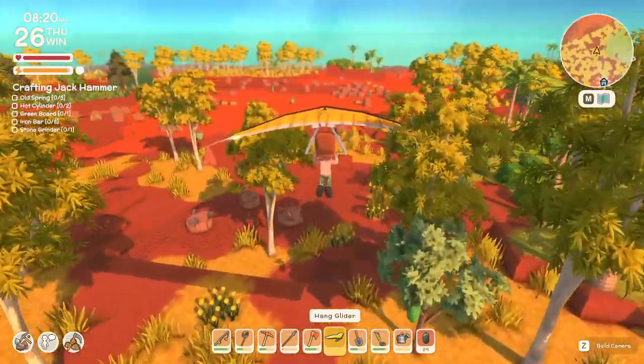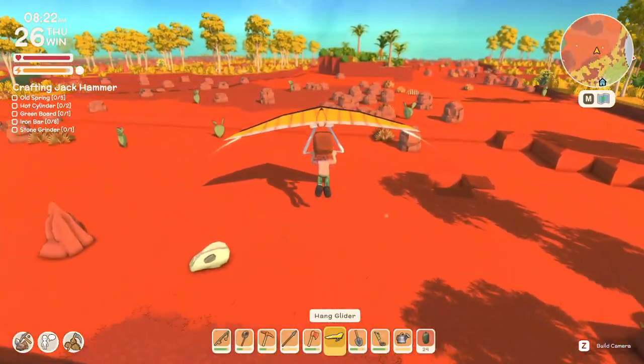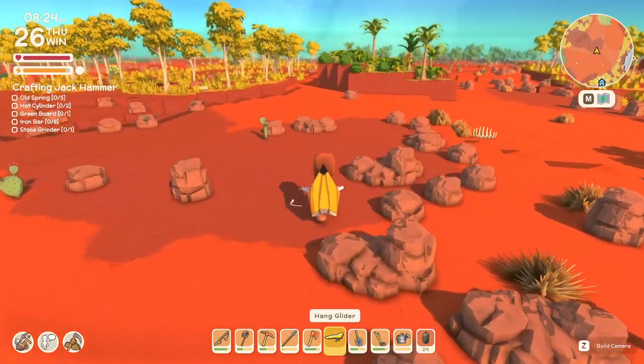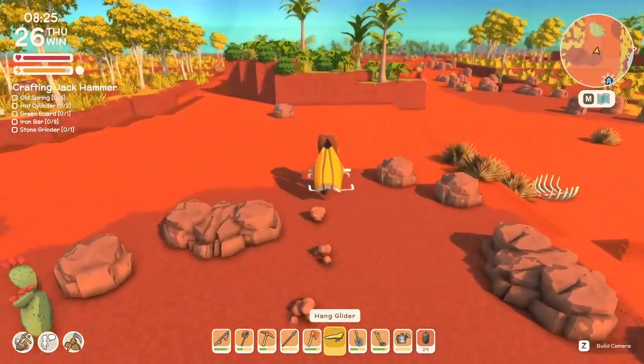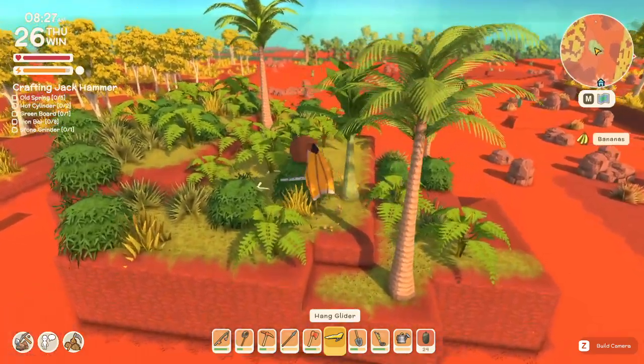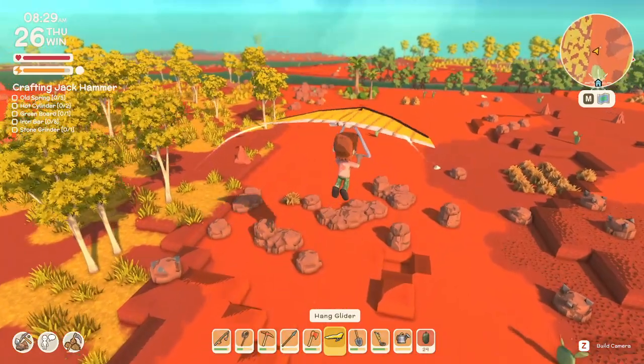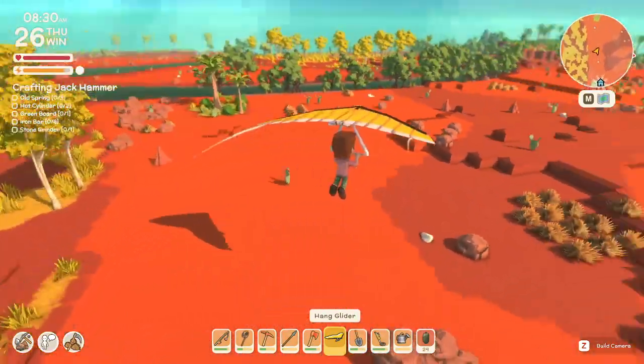We're going to run over to that spot over there too and jump from there. I love it. So they have hang gliders in the game. I opened probably about 60 key rooms in the dungeon itself before I ever found one of these. I'm pretty much out of keys at this point, but what a cool find. And obviously very rare, but it's worth $440,000.